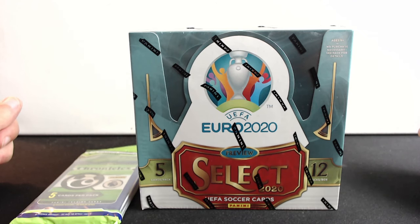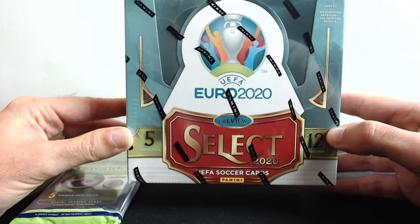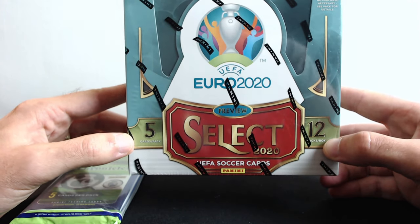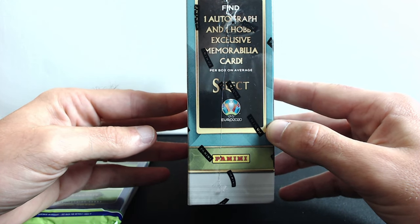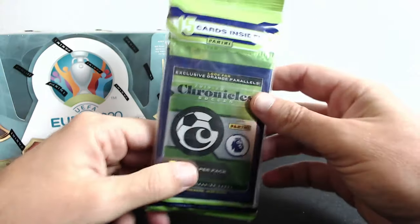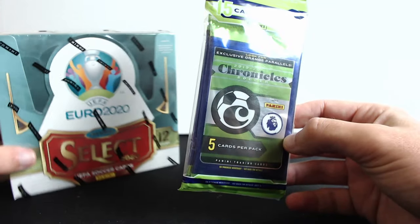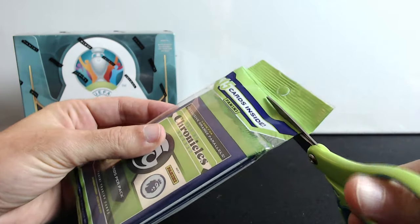What's up guys, so today we're gonna be opening some soccer cards. We have Euro 2020 UEFA Select — this box has 12 packs and 5 cards per pack. We're gonna be looking for one autograph and one exclusive memorabilia card. This is gonna be the big one, and with that box we also got this for free: Chronicles, 15 cards inside in this pack. We're gonna start with this and then open the big box.